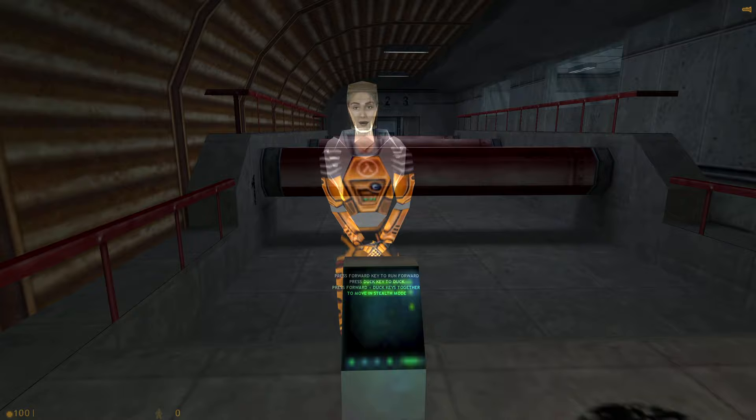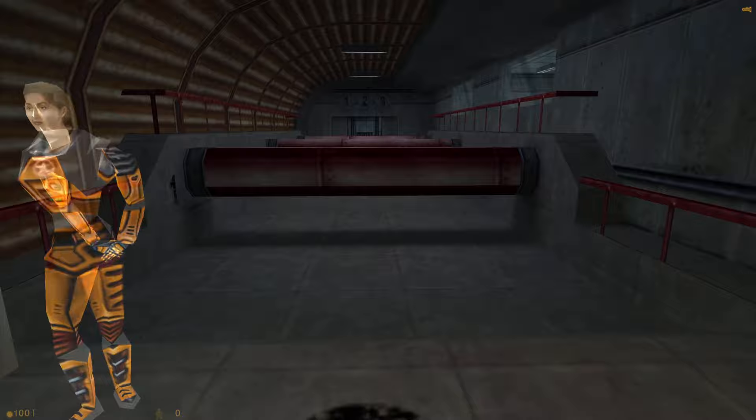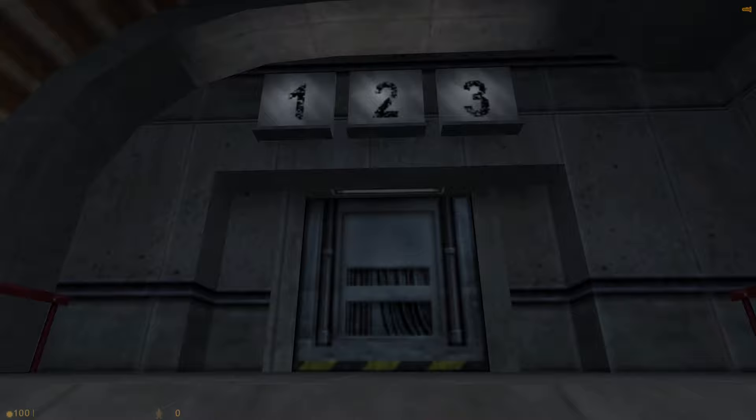You will now duck under the next set of obstacles. Please note that crouching will automatically shift your suit into stealth mode, minimizing movement noise. Here we go: one, two, three.